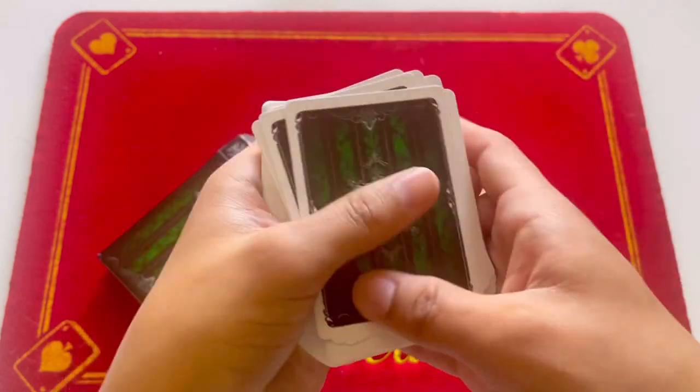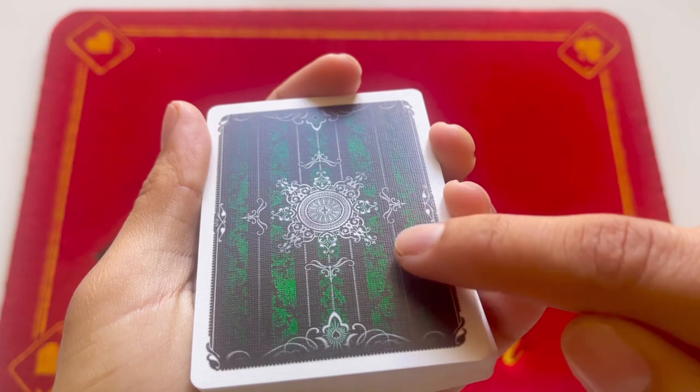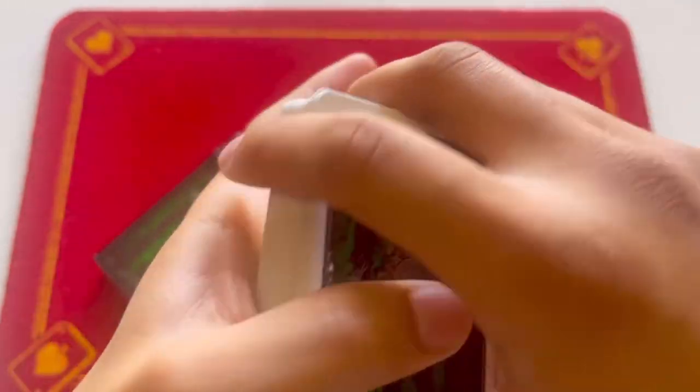This is what the back looks like — air cushion. You can tell by the little holes that help airflow between the deck as you shuffle or ripple through it.